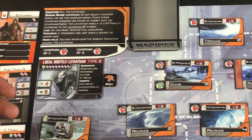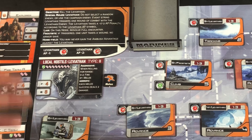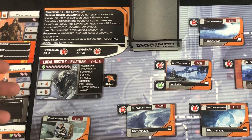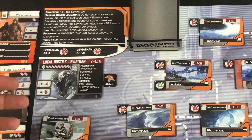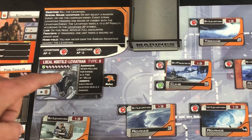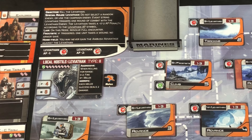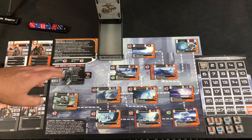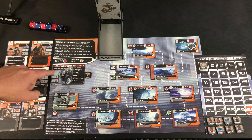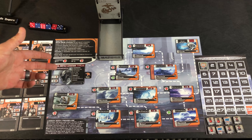I love the inclusion of the node cards. This mission is different in that there's only one hostile — the Leviathan, which is printed right here on the board — and that makes play much easier because you don't have to thumb through a whole lot of cards. The purpose of this mission is there's a rift, a portal, and this big Leviathan came through, and your Space Infantry gets sent in to kill the beast and close the portal before it gets too big and too powerful to be taken out.